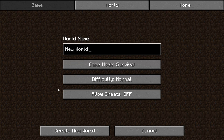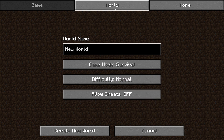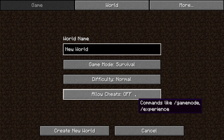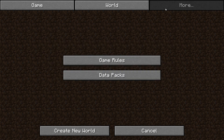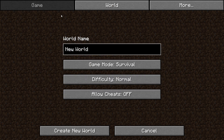Welcome back to another video. Today we're in snapshot 23w05a covering new changes. We're starting in the Create World screen because a lot has changed here. It's now split into three different categories. The first category is called 'Game' and this is where you title the world, select the game mode, difficulty, and also if you allow cheats — things like commands and ability to change game modes. You can then click on 'World' which covers world type, seed, bonus chests, and if structures will generate. Finally, 'More Options' is about game rules and data packs.